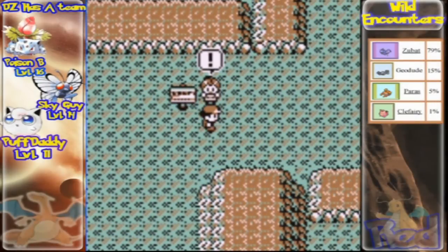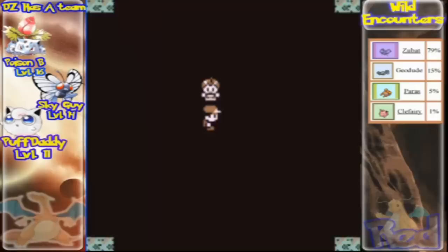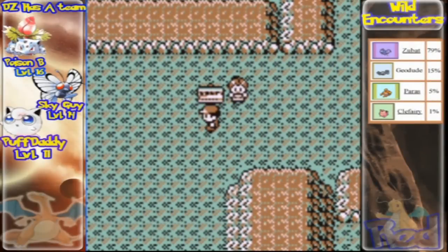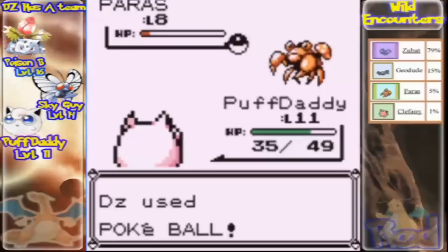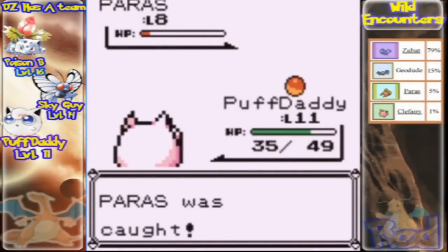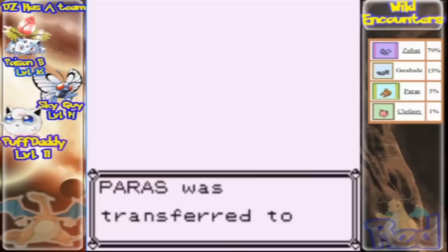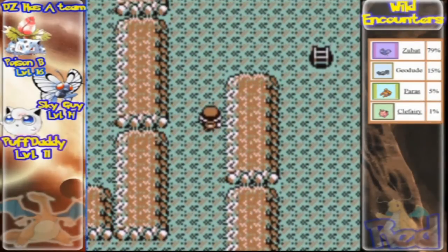Now moving on — I'm waiting for my friends to find me here. I lost Puff Daddy in this battle — healing time. It's a Paras! Let's catch it, and we caught ourselves a Paras. As I said, I'm only catching Pokemon for fun, for the Pokedex. When we're back from healing, let's continue on. There aren't any repels yet, but you might want to go this way.